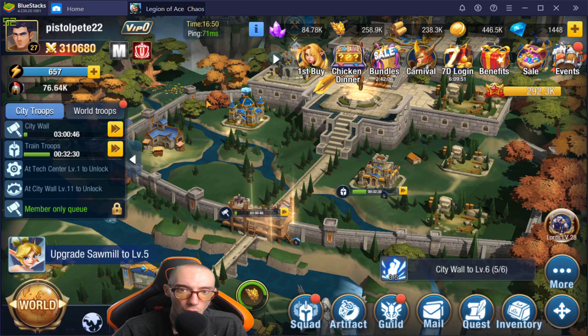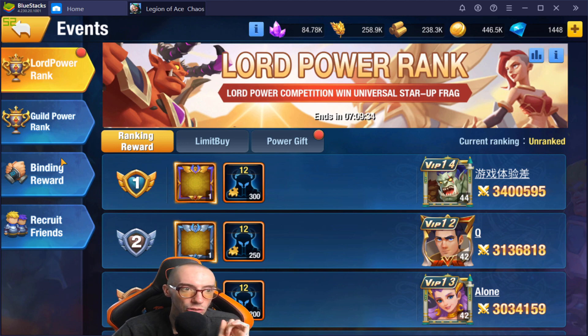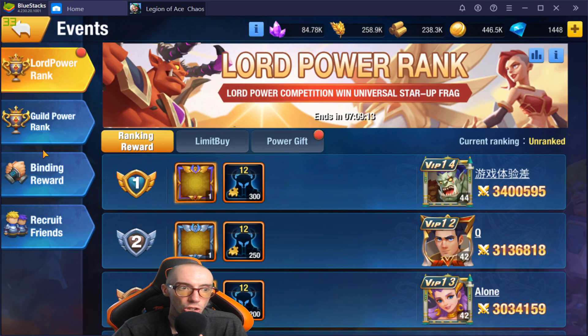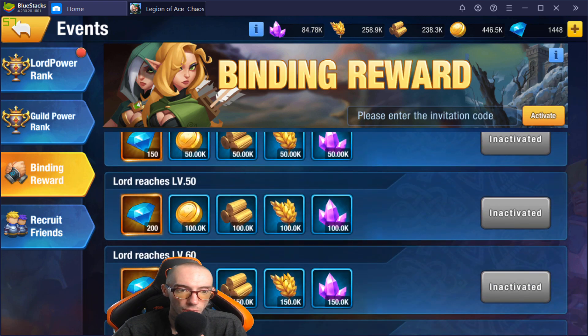If you're brand new to the game and want to join, this is my server and you can join my guild for free. Anyone is welcome — you don't have to be a hardcore player or big spender. They also have special invitation bonuses. Go to Events, then go to Recruit Friends. This is my invitation code — I'll have it in the description and the comments. When you get into the game, go to Events and find Binding Reward, which has the two hands together icon. Enter my invitation code there and you will get all these extra bonuses as you level up.